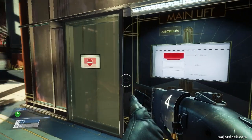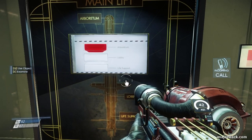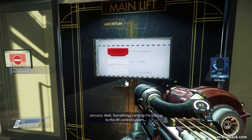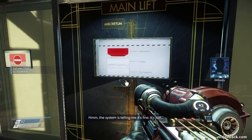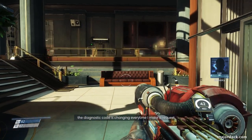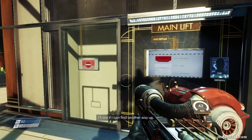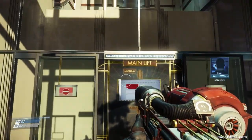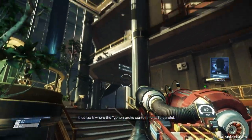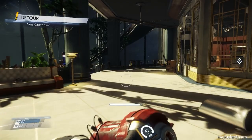Check the lift. Something's wrong — I'm talking to the lift control system. The diagnostic code is changing every time I make a request, and something is preventing the car from descending. It's stuck at the top, in the Arboretum. There's a route through the Psychotronics Lab — but Morgan, that lab is where the Typhon broke containment. Be careful. So we've been redirected to the Psychotronics Lab — it's right over here.